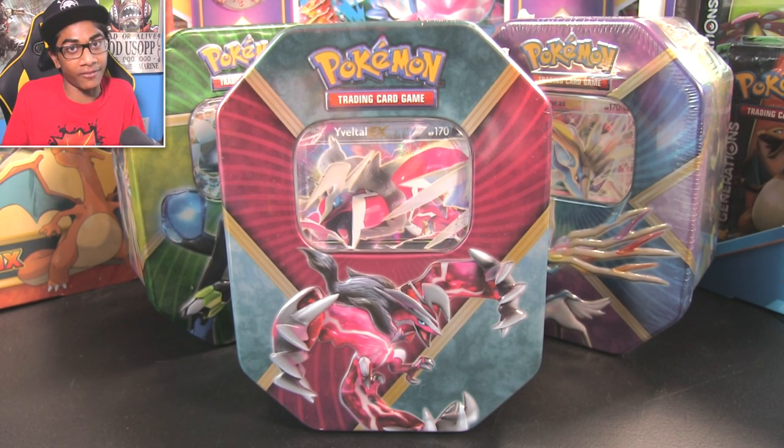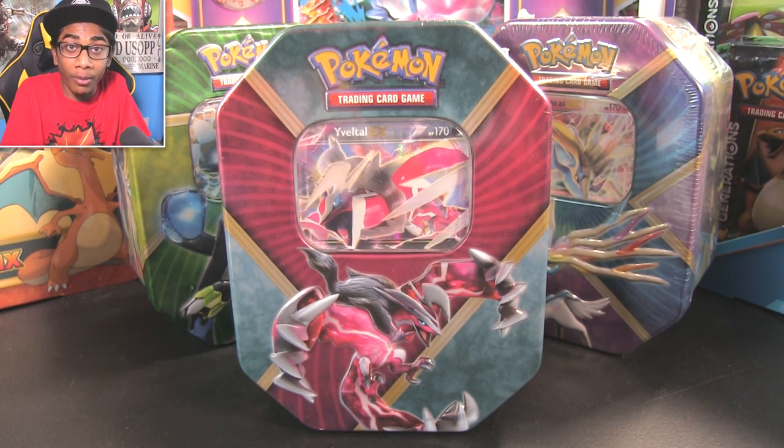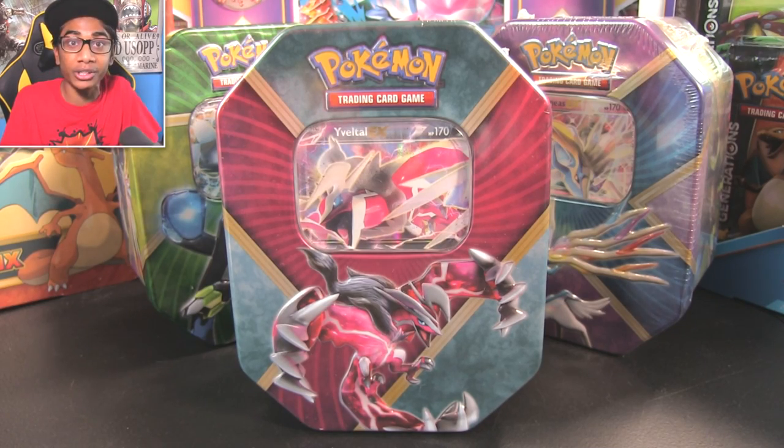So if you did actually miss the event, don't worry — just comment down below. People will probably give you a code, you could probably trade with people. But now these Pokémon are real: Shiny Yveltal, Shiny Xerneas, and Zygarde.